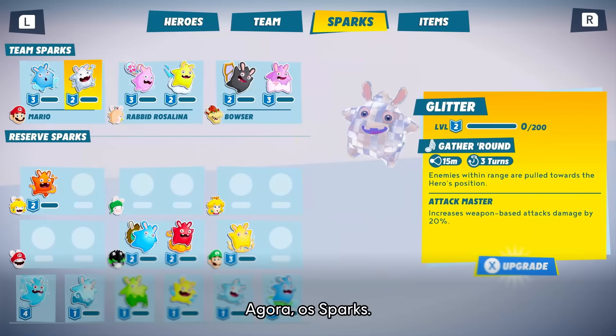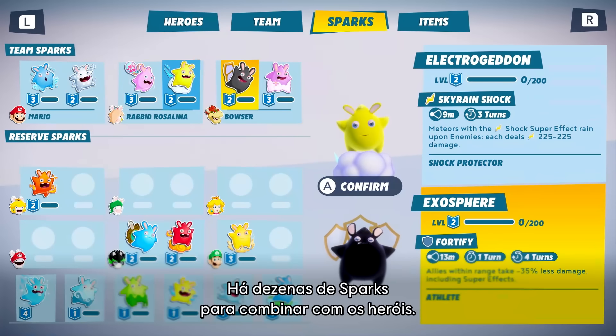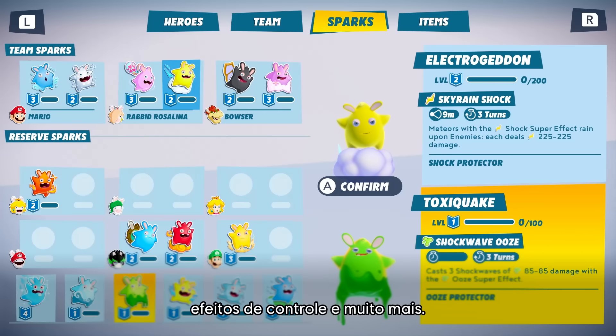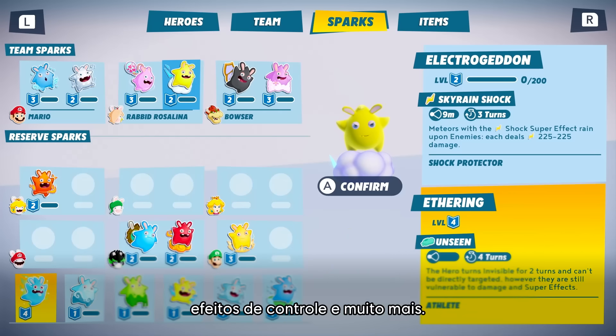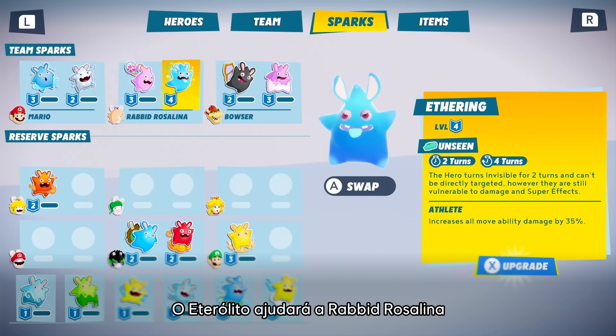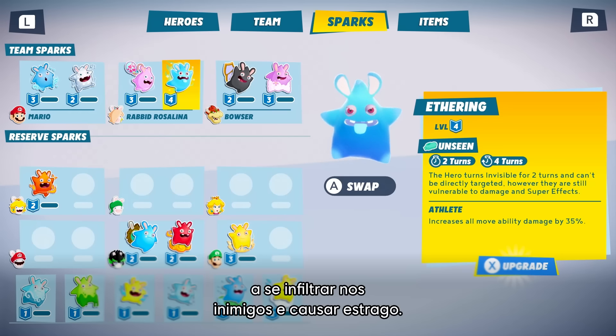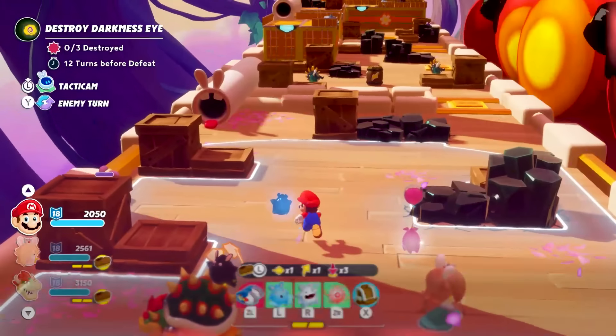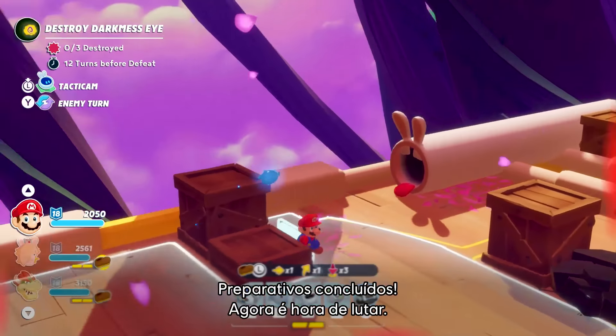Now, the sparks. There are dozens of sparks you can pair with your heroes. They will grant elemental damage, resistances, help control battlefields, and much more. Nethery will help Rabbit Rosalina get behind enemy lines to wreak havoc. We're done prepping, so now is the time to fight!